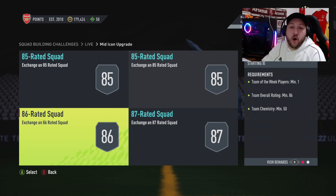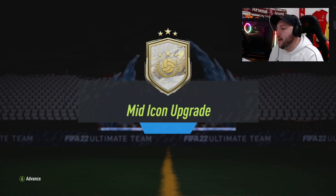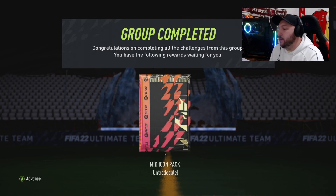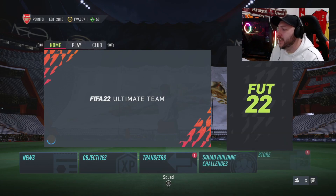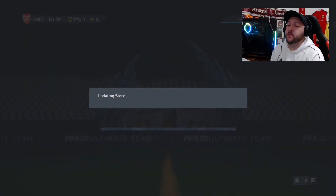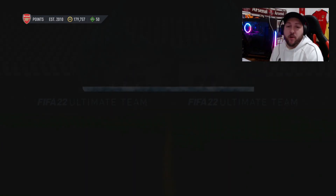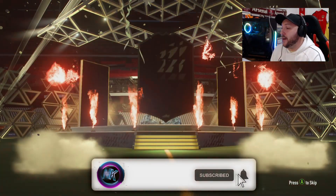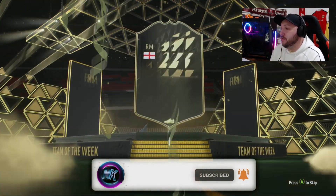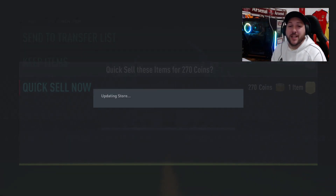I'm just going to complete this quickly and then we'll open up all the packs. I had a lot of fodder to get rid of from doing the league SBCs, so I've managed to save up, plus all the packs we've got from the winter cards. Let's open up our small prime gold players pack — minimum 80 plus guaranteed. It's a walkout Team of the Week English right mid, that's going to be Saka! I'm an Arsenal fan, I'll take that.